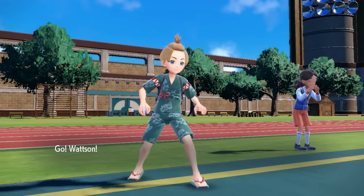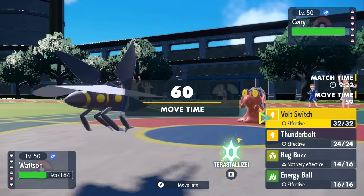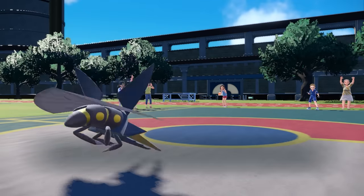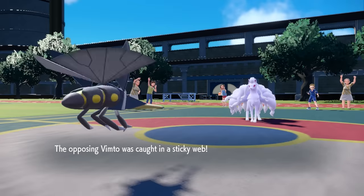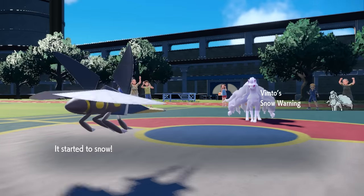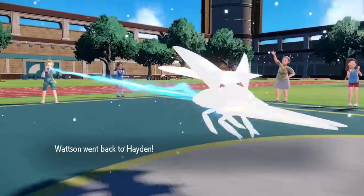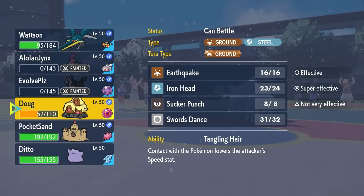I go back into Vikavolt. I know I should be able to take an attack at max HP, so I fire off the Specs Volt Switch for a lot of damage. They actually switch out, which is amazing, so I grab a bit of momentum while slowly burning through these Aurora Veil turns. Back comes the Ninetales. I would love to have Stealth Rock up at this point — rocks would make such a difference — but I haven't had an opportunity to bring in my only Stealth Rocker, which is Sandy Gast. Not super reliable, but I get some good chip off on the Ninetales.